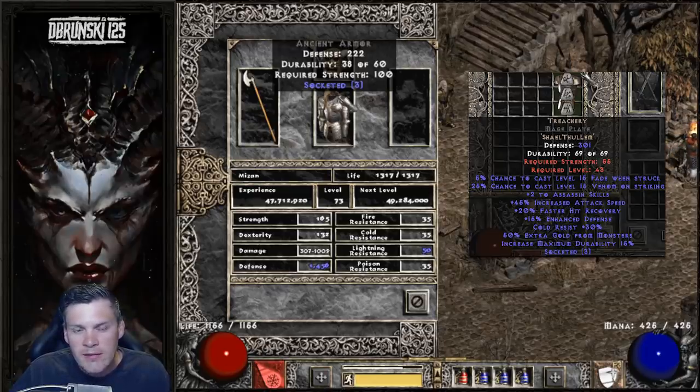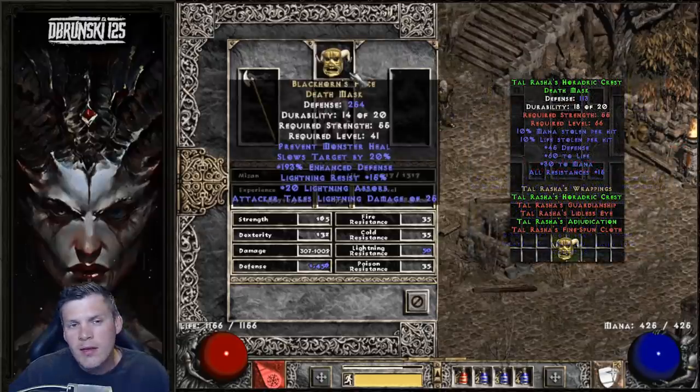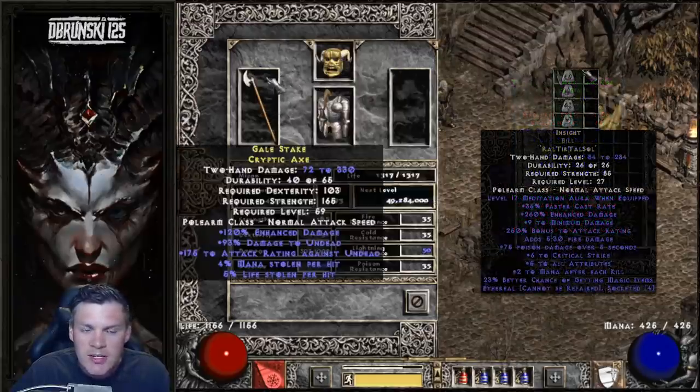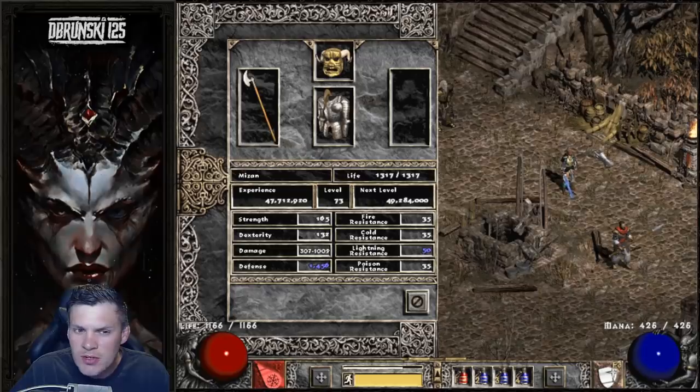The plan is with that 3 open socket body armor — I'm currently farming cows because I really want to get a Lem rune to make Treachery: Shael, Thul, Lem — that gives Fade, resistances, and increased attack speed. I want to pair that with Tal's Mask, which gives him Life Leech and resistances. Then I also need to get a 4 open socket polearm to make Insight, because that's really going to help with the mana issues with my Sorceress.